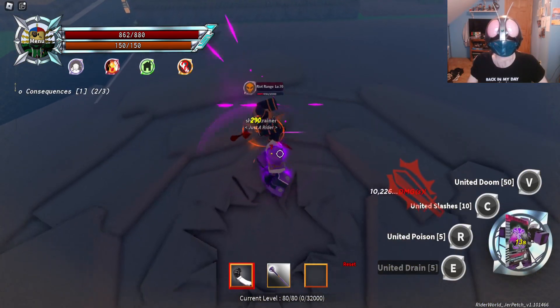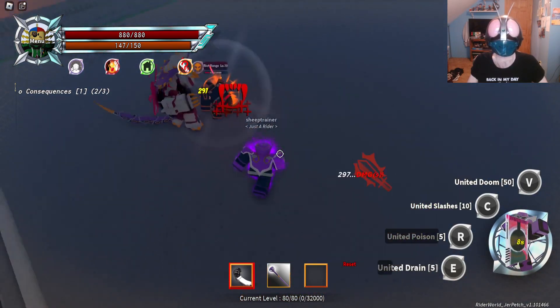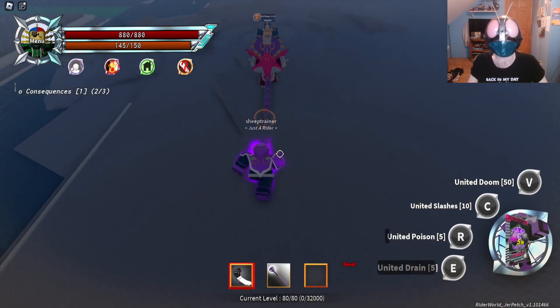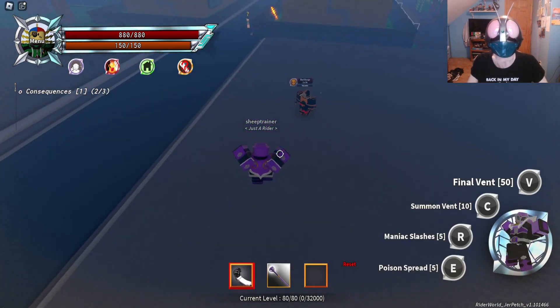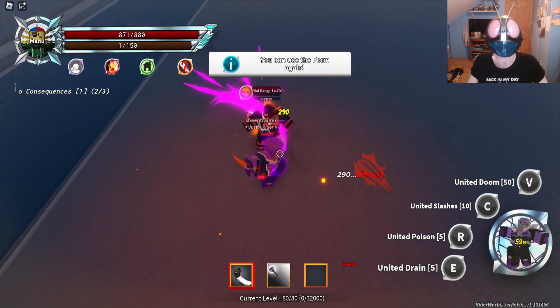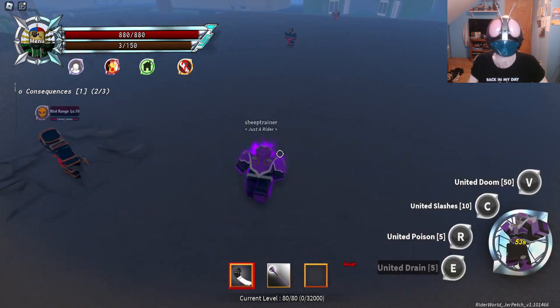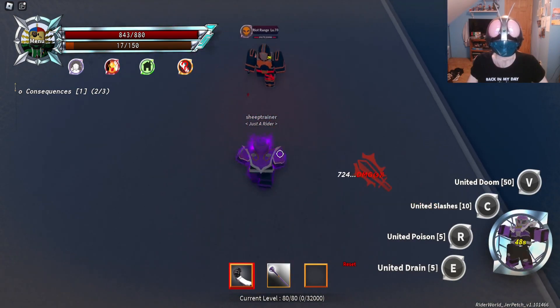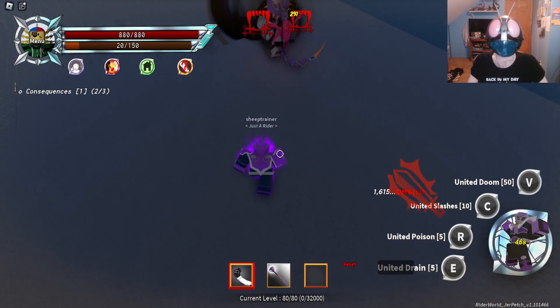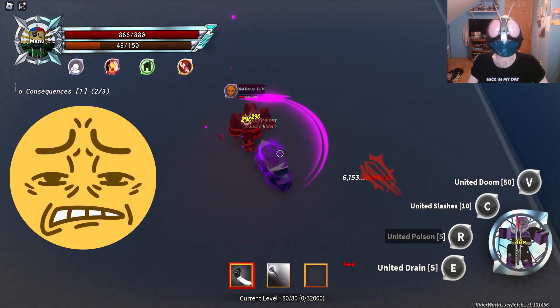After that, there's one of the weirder moves called Unite of Poison, where you have to step back in order to use it. So it's like: use United Drain so they get stuck in one spot, then step back and use Unite of Poison, because it attacks in front of you. It's not one of my likable moves.